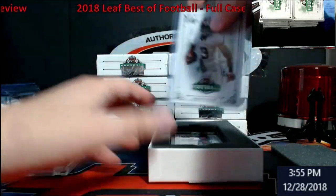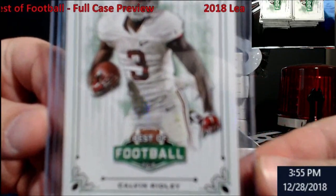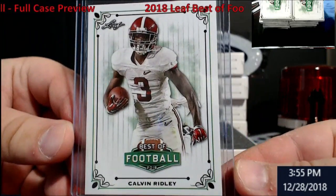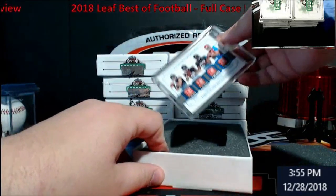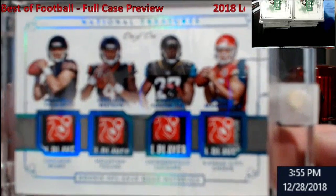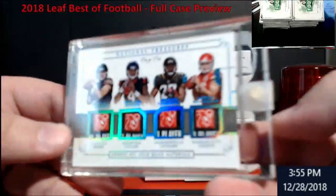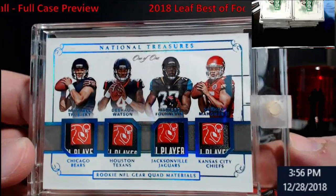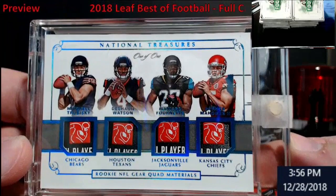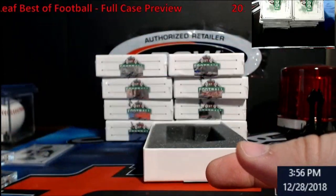Oh my, oh dear gosh almighty — I don't know what it's worth, I just saw some craziness. Calvin Ridley... wow — Mahomes, Watson, Fournette, Trubisky — one of freaking one! Look at this thing, it's absolutely beautiful. It's a 1/1 from National Treasures — Watson, Trubisky, Mahomes, and Fournette. Maybe they sent me the good case!